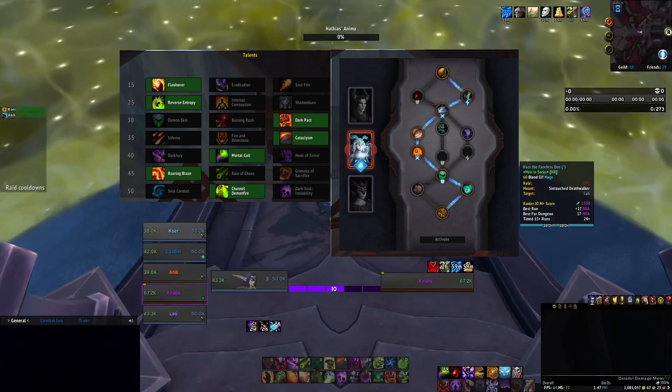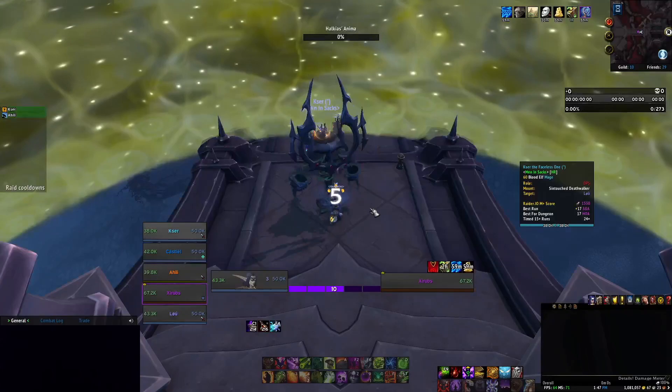In practice, standing still for 10 seconds can sometimes be unrealistic. I think I had pretty good value from it throughout the dungeon, but I'm not sure which is better yet. I'm going to lean towards the haste buff, just because you're getting your cooldowns up faster and they're recharging faster with Conflag and such. I just wanted to show those really quick, and then we'll get into the run.